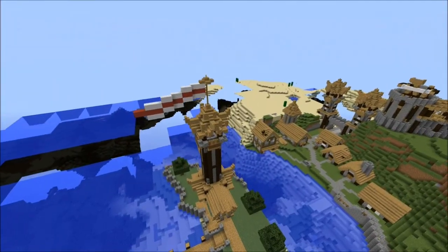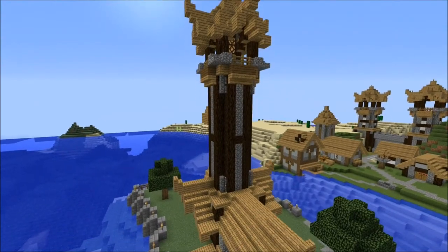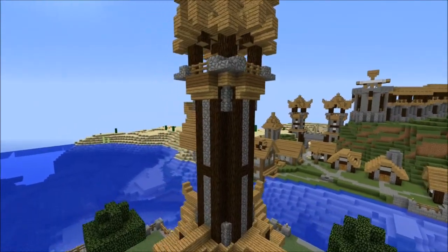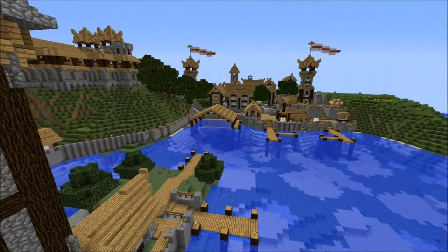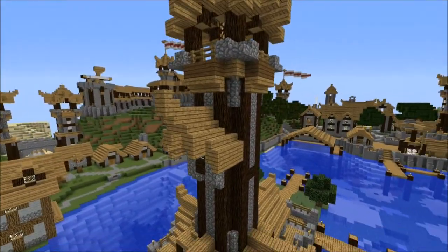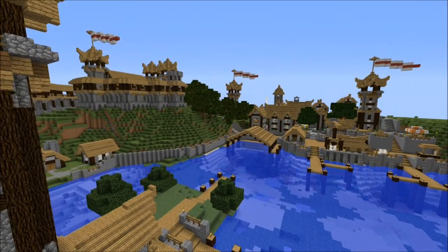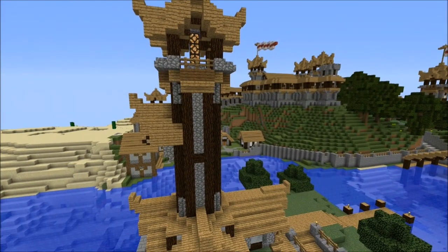I made a tutorial on the lighthouse. I've got to change this up though — I don't like this style, because this is the first thing I ever built in this world. It was a lighthouse. I added on the roofing a bit, but the tower just looks weird compared to the other ones.